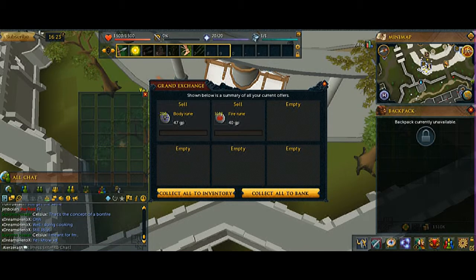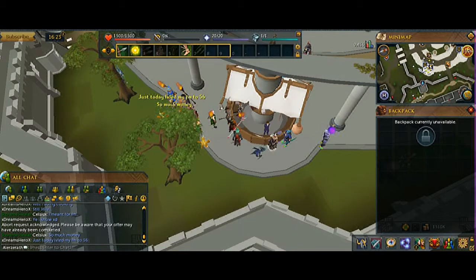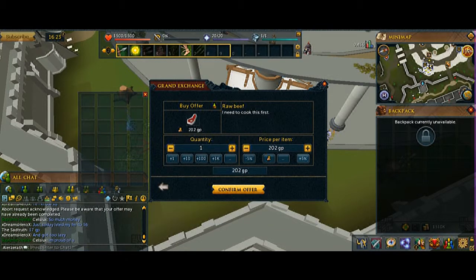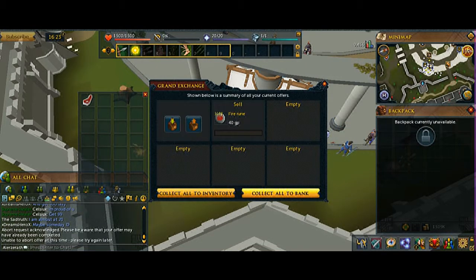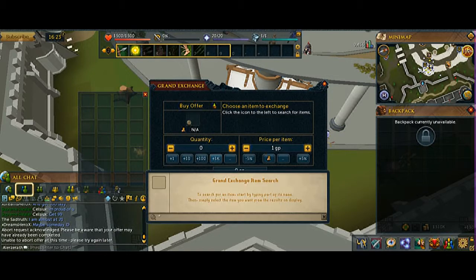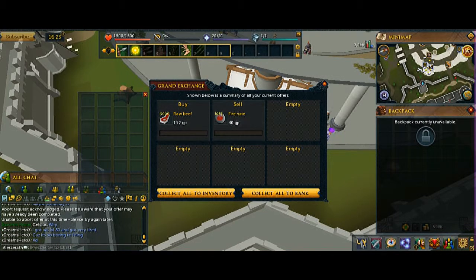So I basically have some money now. I'll wait for the body runes, and maybe I'll try some merchant. Let me see — raw beef is at 150, 152. I'll buy like 6k worth and try to flip it tomorrow, and that should be it.